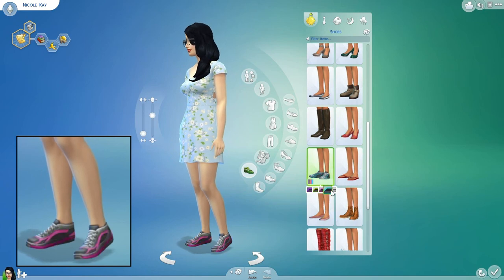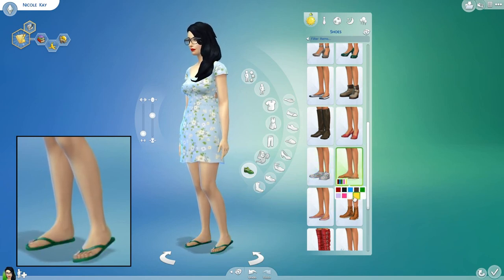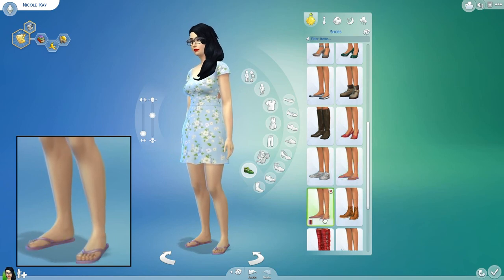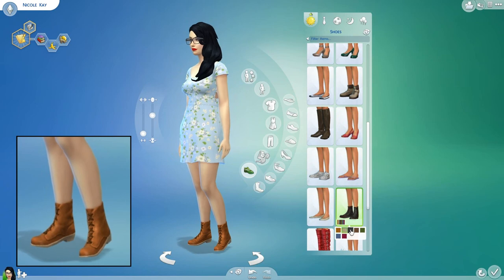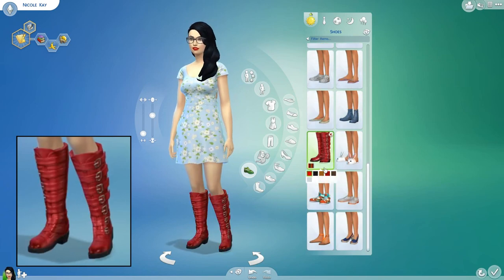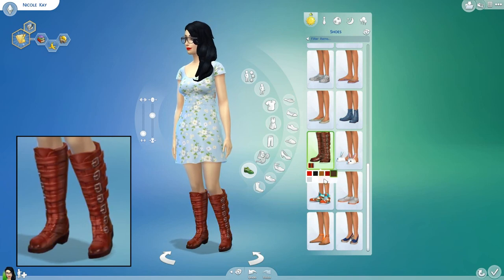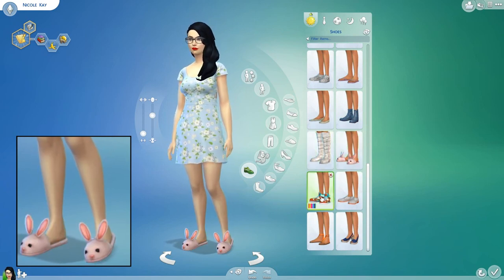Some nice peep toe heels, which I am definitely going to use — they're super cute. Some sneakers — it's nice to see that they have a lot of different styles to choose from, even though I'm probably more going to use the Converse more than anything. I can't help it, I'm a Converse girl. I do wear Converse with my dresses. I know that's like a love or hate thing, but I just like how it looks and they're so comfortable. Some bunny slippers — super cute bunny slippers.